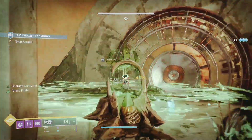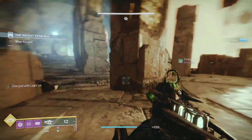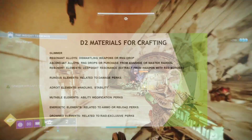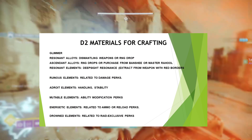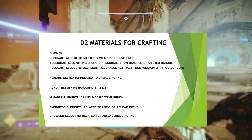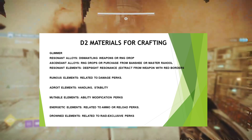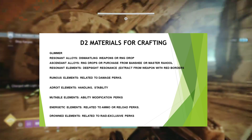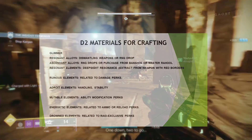First thing you need to know all the materials that you are going to need in order to target farm the ones that you need. I have a list of all the materials here: glamour, resonant alloys, ascending alloys, resonant elements, ruinous elements, enjoyed elements, mutable elements, energetic elements, and drowned elements.